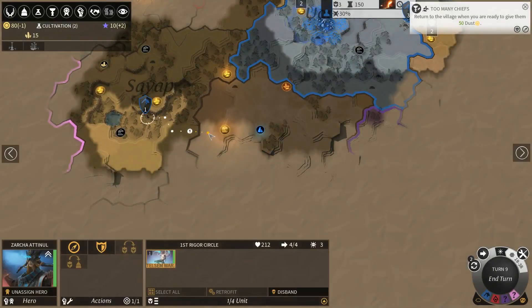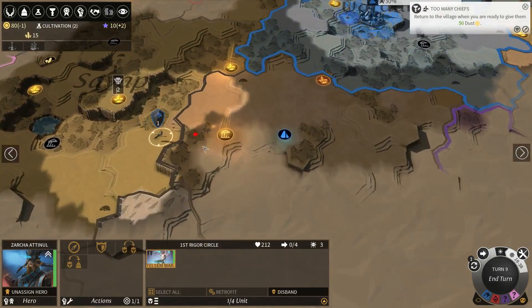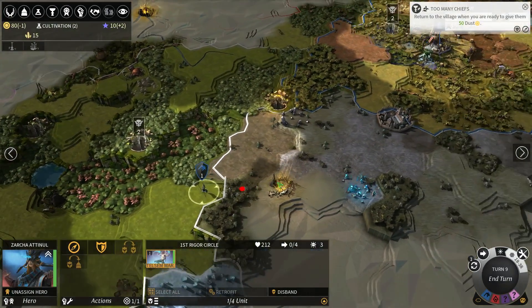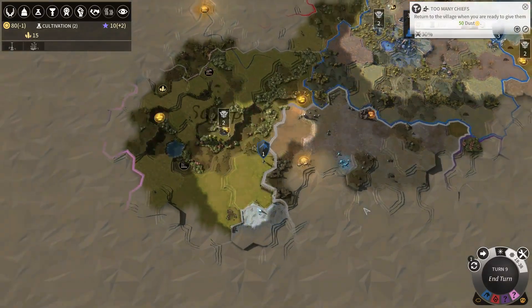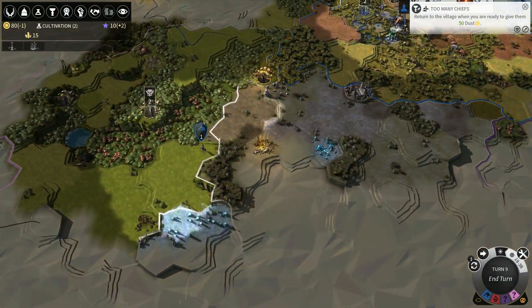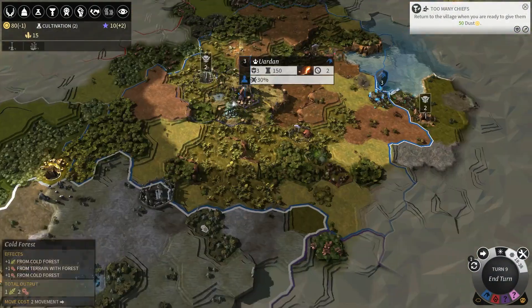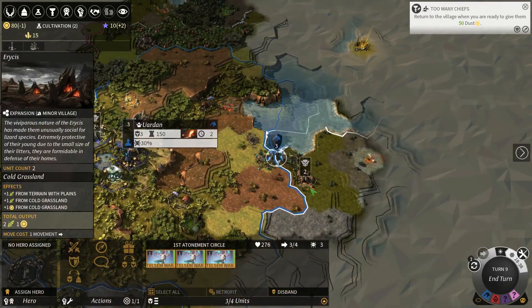There's a cliff. I wish there would be a possibility to actually rotate the map a little bit. That would sometimes help out with the terrain, because I really thought I could just pass over there. Not that it mattered - we need to go there anyway. Would just be a little more convenient sometimes.